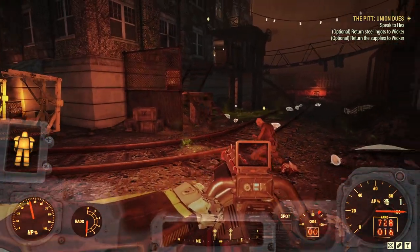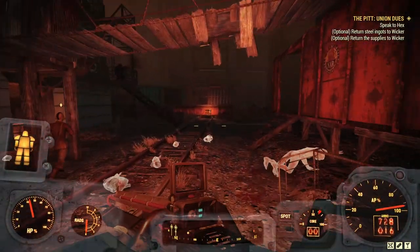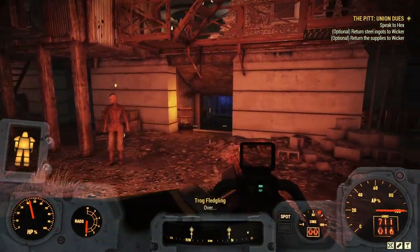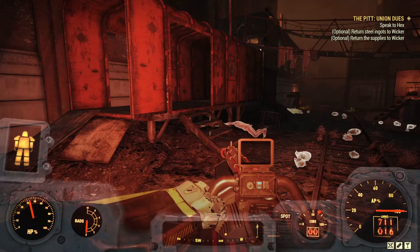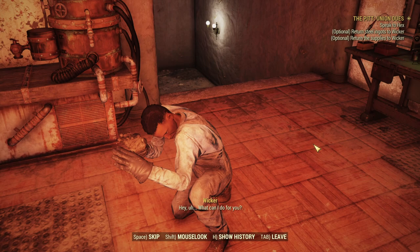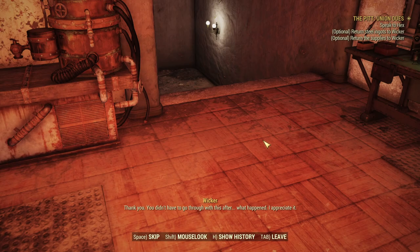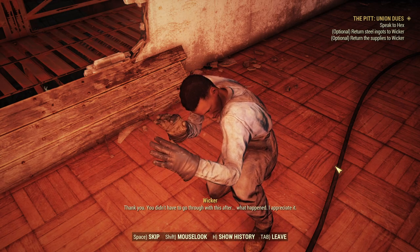Turn in your optional objectives before you talk to your main contact, otherwise you will fail them and you'll miss out. Let's go and talk to Wicca first. "We've got some stuff for you." And we do it one more time to make sure we turn the supplies in as well.